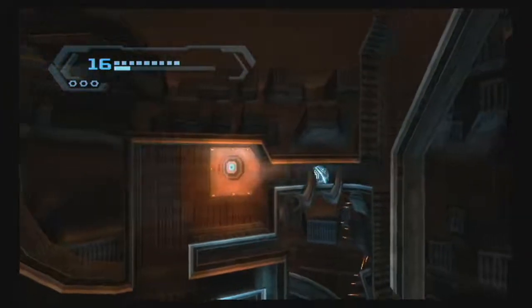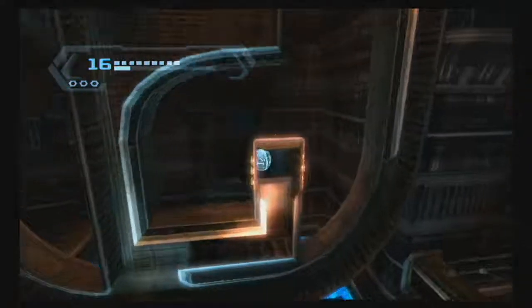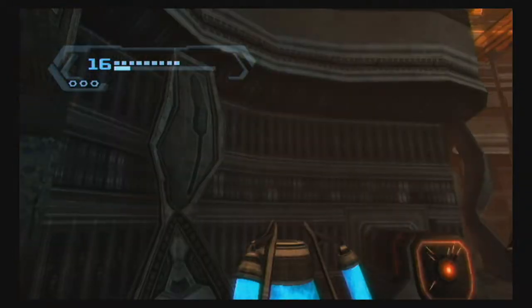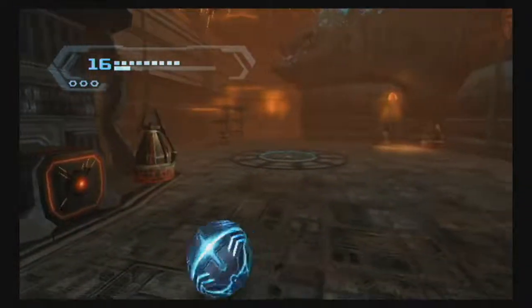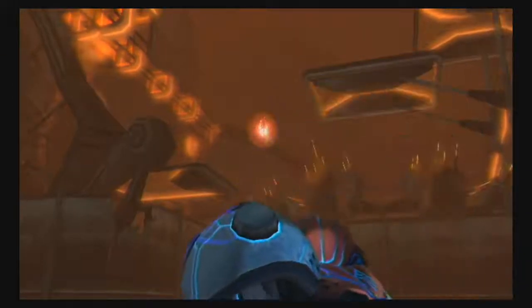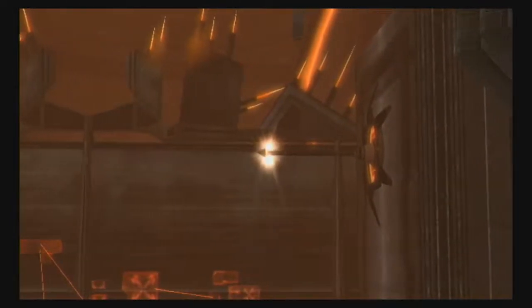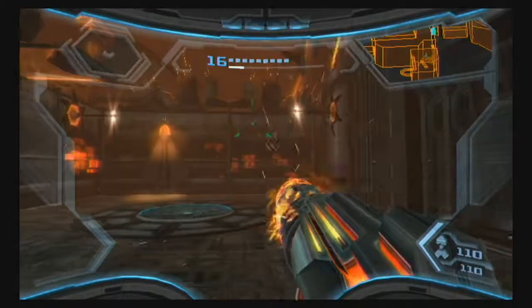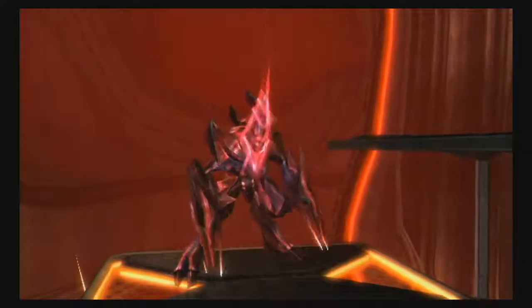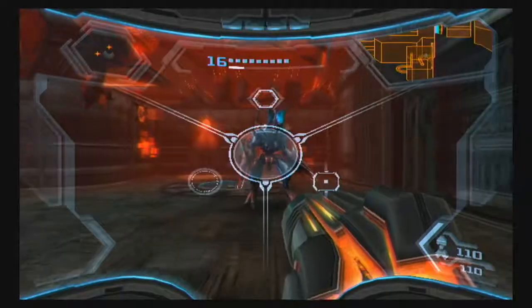So we'll head that way now. You do want to be careful here because you get spit out here and there are some robots scanning the area. This cutscene here is scripted — you can avoid this fight if you destroy both of them. It's a very tight window in order to be able to do that, however. We obviously didn't have any luck doing that.